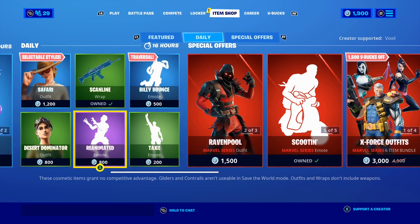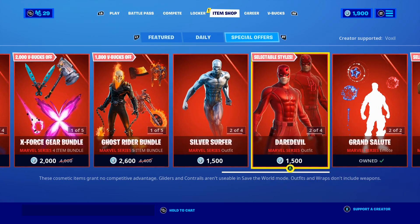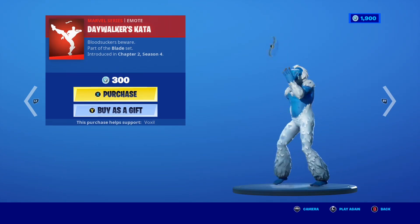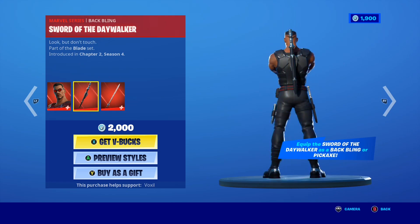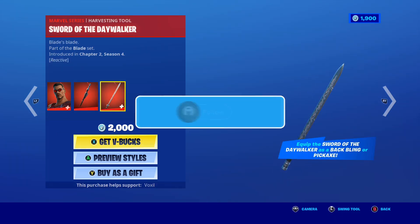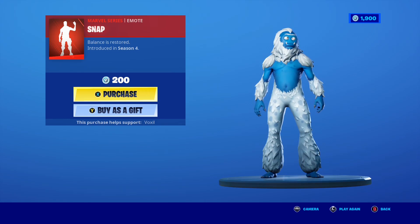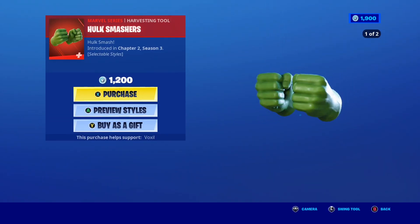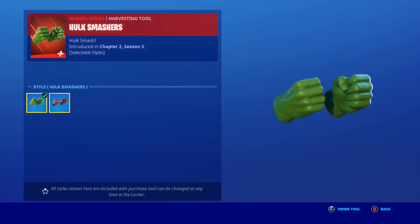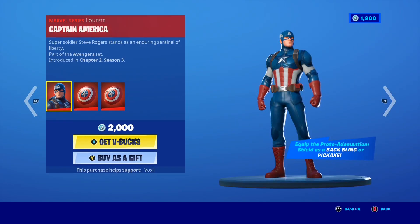Before we get into it, let's take a quick look at today's shop — and oh my goodness, this has to be one of the best shops in Fortnite history. Starting off, we have all the Marvel skins and cosmetics back in the shop today, including the awesome Blade skin. This skin's pretty sick because the back bling doubles as a pickaxe. We also have the iconic Thanos Snap emote for only 200 V-Bucks, and the Hulk Smashes pickaxe with the awesome Hulk Buster style.